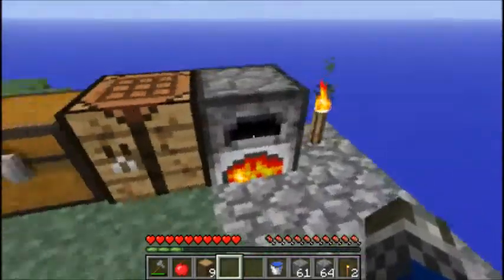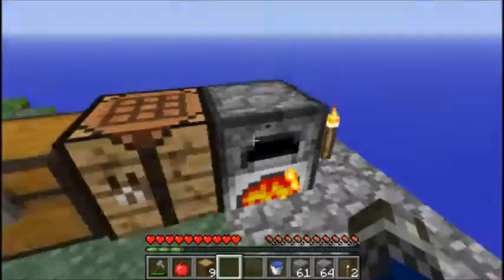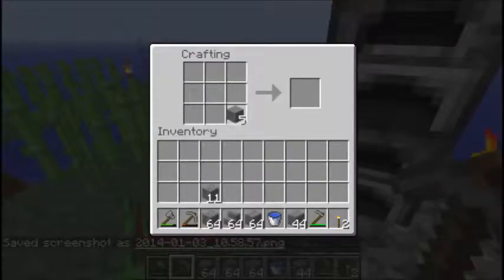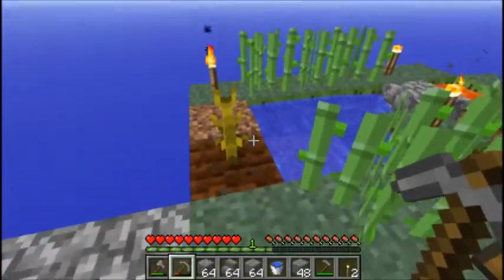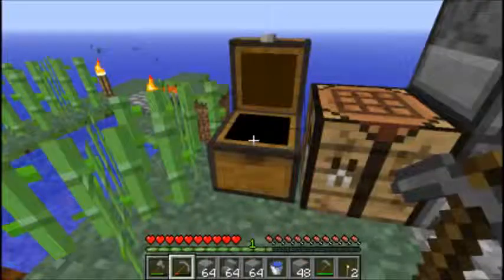I'm going to cut whenever I get these cobblestone things melted and I'll come back. Alright guys, furnaces are just empty. On the stone brick, we got a stack of stairs, a stack of bricks, almost two stacks of bricks. A little update: I've harvested the watermelon twice and I actually have a supply of food now.